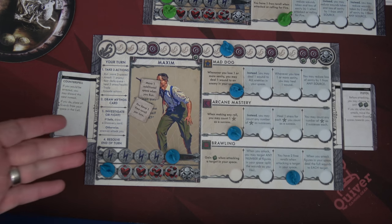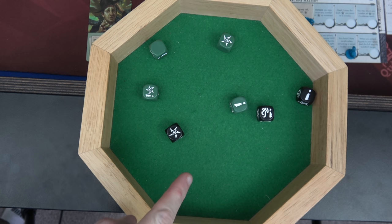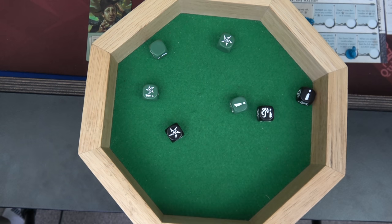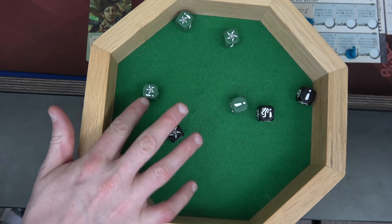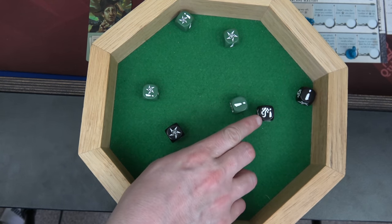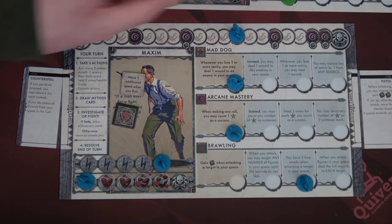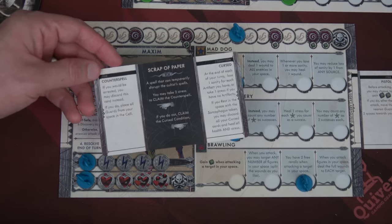For action two, we get two re-rolls instead of three, rolling seven dice. One, two, three, four — plus one success equals five. That sanity loss gives us six — that should work. Using our two free re-rolls: the first one gives nothing, the second one gives a success — so the cultist takes one wound. Then five damage go to Cthulhu. We lose one sanity, but with that sanity hit we deal the sixth damage to Cthulhu and take out stage two. Hitting another sanity threshold means we heal up to full because of short-term memory loss, but we must discard one discovery card — I'll discard the counter spell. And we can level up — definitely doing brawling: when you attack, you deal full damage to each character in your space.